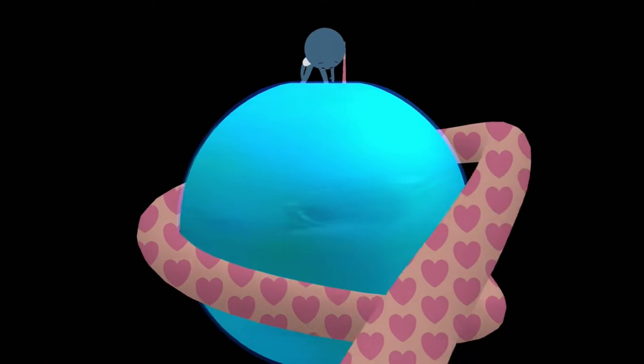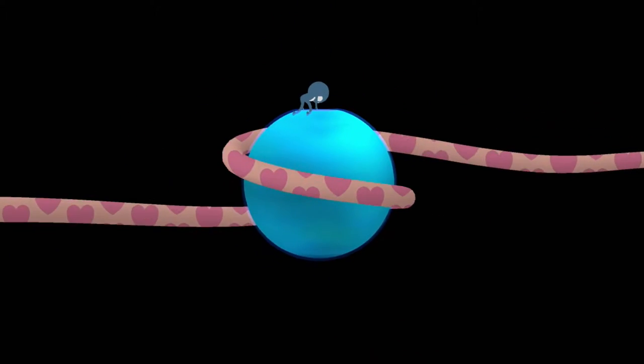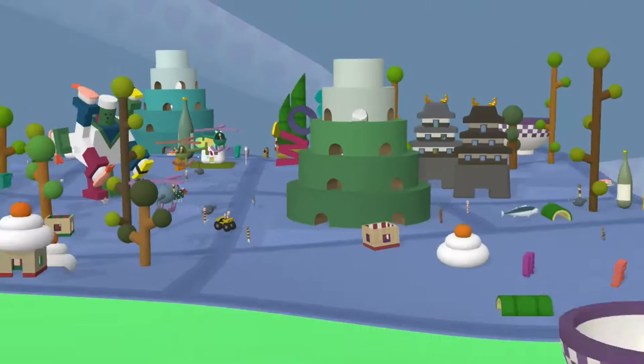The one thing I forgot to do last video was do the zoom out. So here's the zoom out of Neptune, which is also very blue. It looks purple up on the surface, but it's very blue.